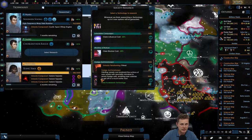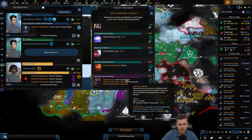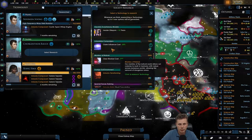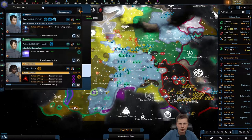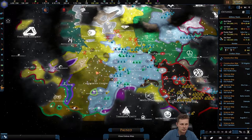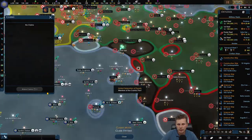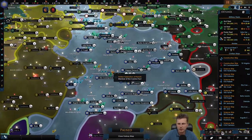Fleet conscription, special forces training, we can do terraforming on primal planets. Let's get the influence cost reduction - actually we can't claim as the Federation, so we have no need for that.